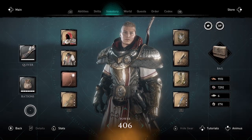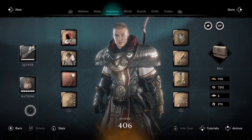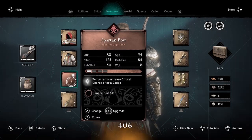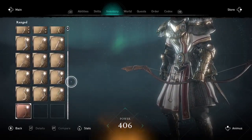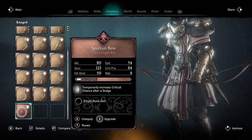Welcome to Assassin's Creed Valhalla. Amber here with an amazing glitch involving the Spartan Bow. I first heard about this from Achilles Melee — I will link that video in the description below.